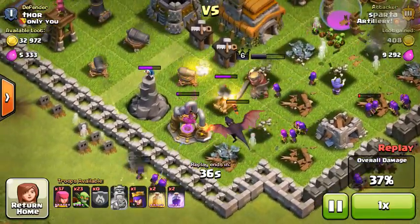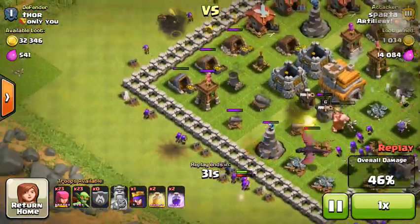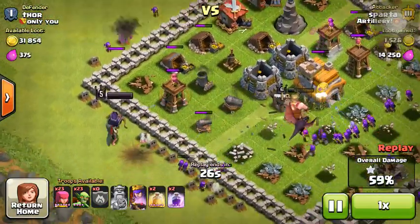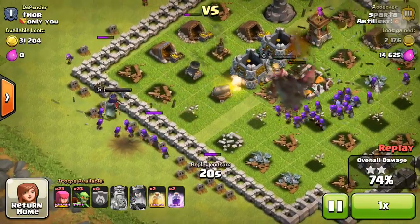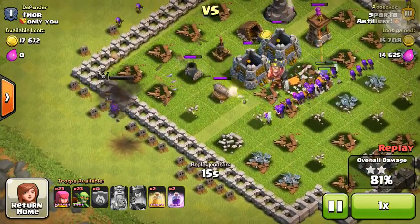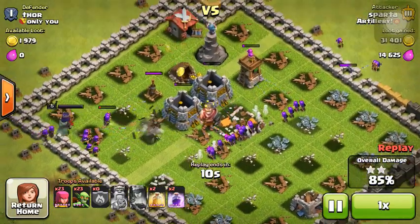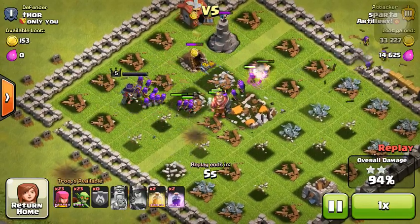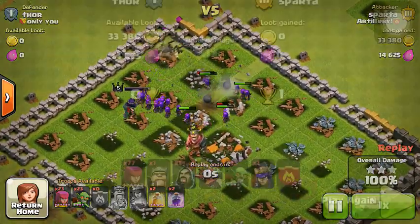Just demolishing things. Everything's hitting him. He's protecting our wizards, our dragons, everything. Then we're gonna throw in our archer queen later — there she goes. Rage her up right away. She just kills this wall. And they're gonna finish up this base for us. Nice three star.